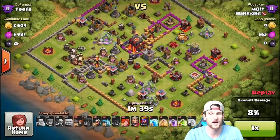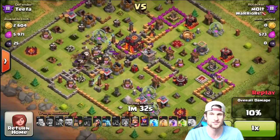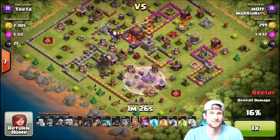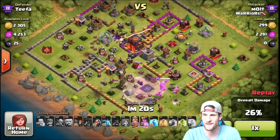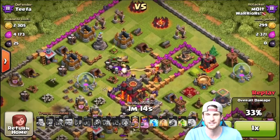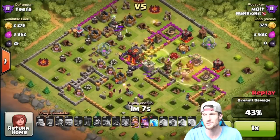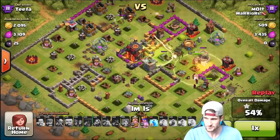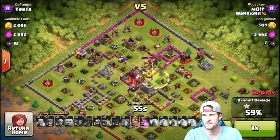You can see the hog riders coming in — I couldn't really use that heal spell. The hog riders are finally doing some work taking things down; they were single-target infernos so it caused a lot of damage. We actually had our healers for this attack — I just forgot to use them last time. We've got our valkyries in here now, and that single-target inferno tower is just crushing my giants along with all the skeletons. I was a little worried, but I dropped that heal spell down there to keep our valkyries up and heal our hog riders as well.